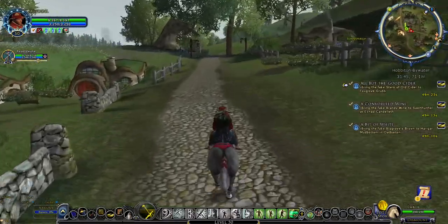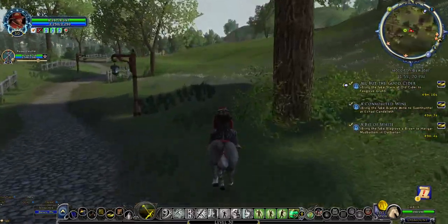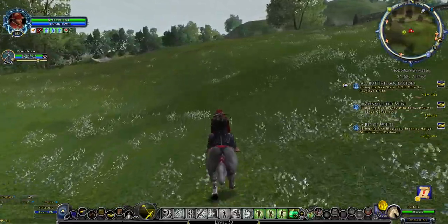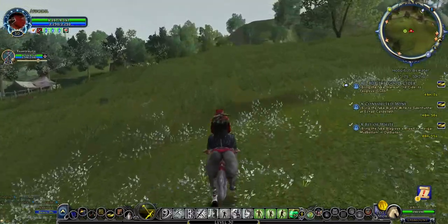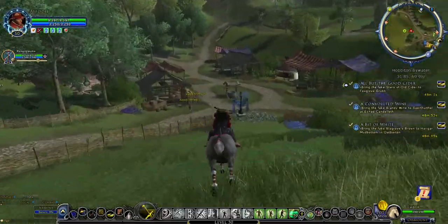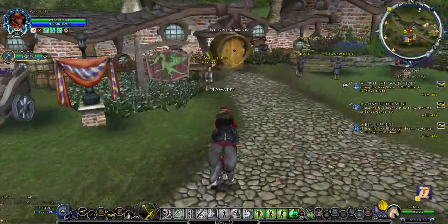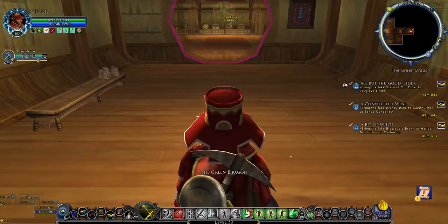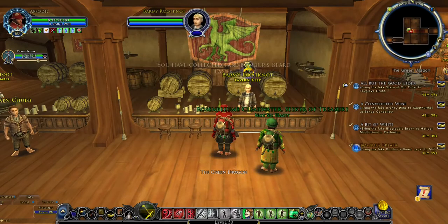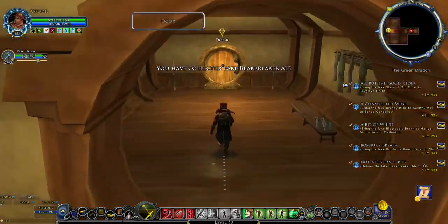From here, ride to the Green Dragon in Bywater. If you have a Hobbit or Dwarf character on Laurelin, don't miss Green Dragon Fridays at 7:30pm UK time — usually 2:30pm server time, but watch out for daylight saving time edge cases. In the Green Dragon, talk to Barmy Rootknot to collect fake Bomber's Beard Lager for the quest Bomber's Breath, and fake Beak Breaker Ale for the quest Not At Least Favorite. Then leave the Green Dragon and mount up.